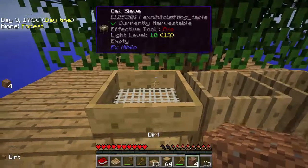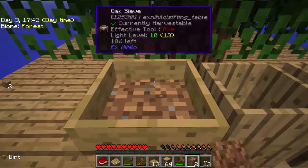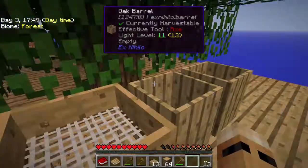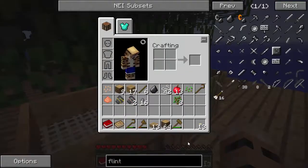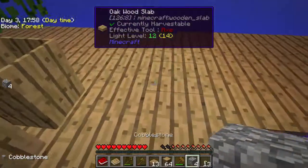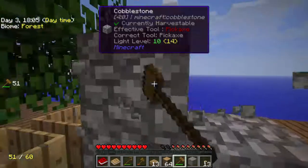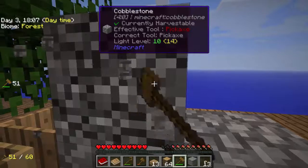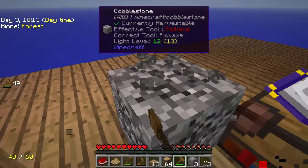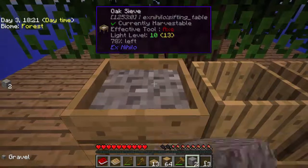Flint actually comes from sifting gravel. So what I'm going to do is make a little bit more gravel and see if we can get a little bit more flint, and hopefully we can start making these tools. So we've got 16 stone, let's turn this into cobblestone and then into gravel. Then I'll sift this and see if we can get another bit of flint, because I do want to make a couple of Tinker's tools. Hopefully we'll get lucky.